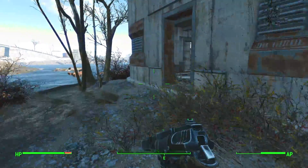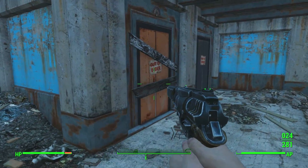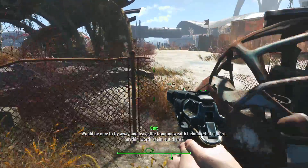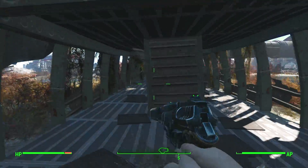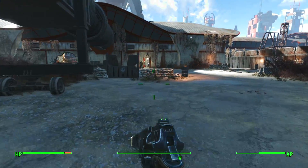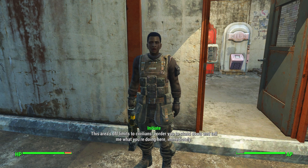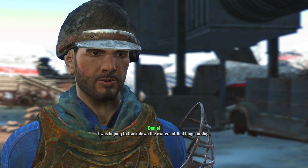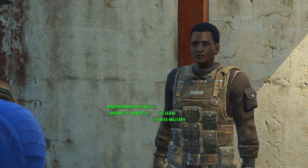Let's go around. I'm really worried right now. This is the parking lot. Where's the ship? There it is. It's an old plane right here. How do I investigate this thing from down here? Here we go — let's put away our weapons. We're holstering our weapons. Hi. Brotherhood of Steel. Maybe I'll join up.